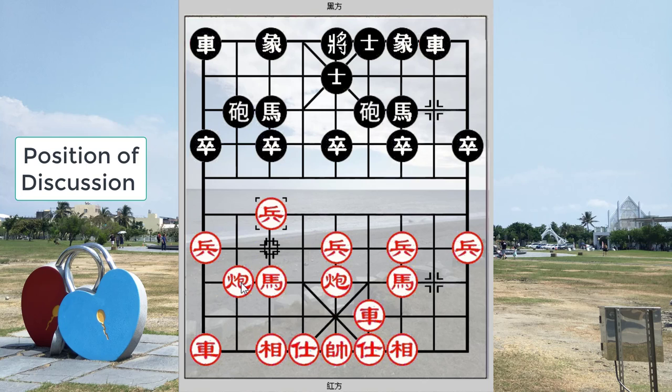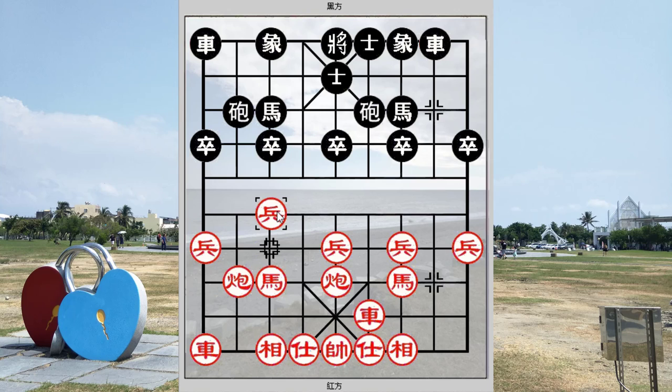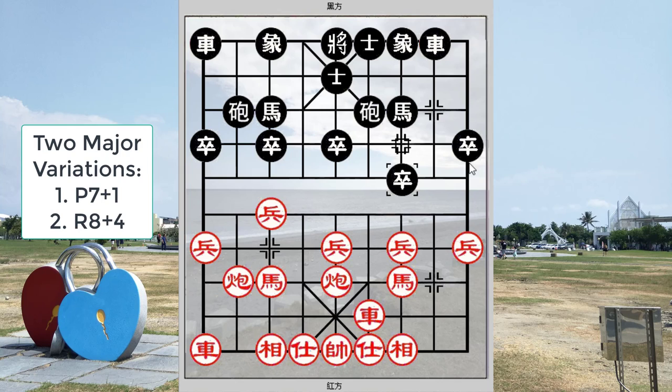In the previous board, red would place c equals to knight immediately before pushing his pawn forward. As we saw in the previous video two weeks ago, black would be able to obtain a favorable position going into mid game if played correctly. Now in this board, red will push the 7th pawn forward early in the game to allow for development of the left horse. There were two major variations for black discussed in the book: the first would be p7+1, the other would be c+4, sorry, i+4.